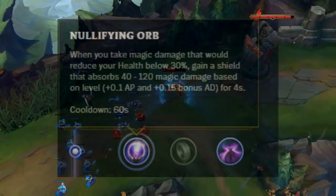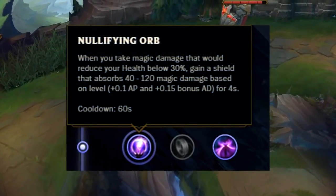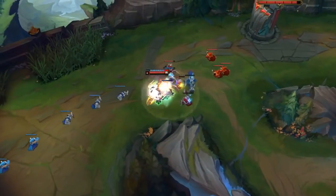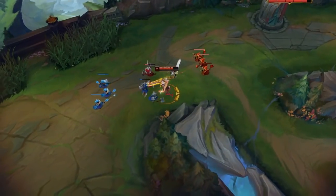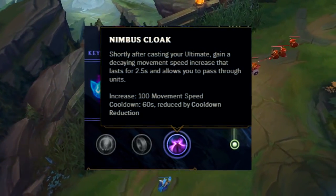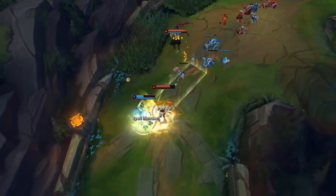The first one we are going to talk about is Nullifying Orb. If you are playing against a heavy AP team or an AP matchup, you might want to consider taking this. If none of these apply and most of the enemy team is full AD, I recommend taking Nimbus Cloak instead. It gives you more mobility around your ultimate and is a much better replacement if you cannot make good use of the orb.